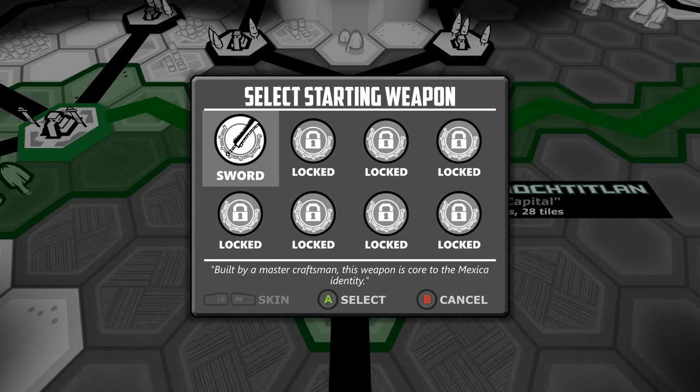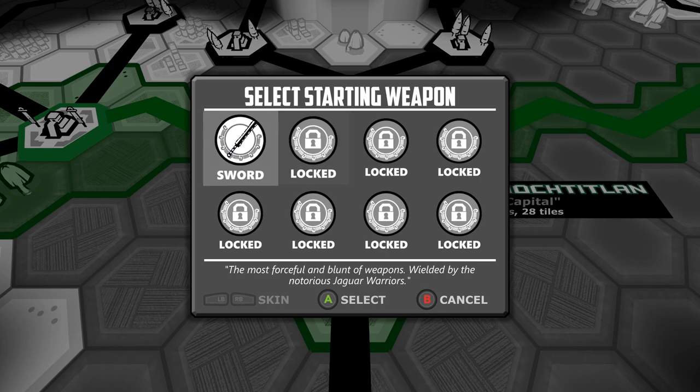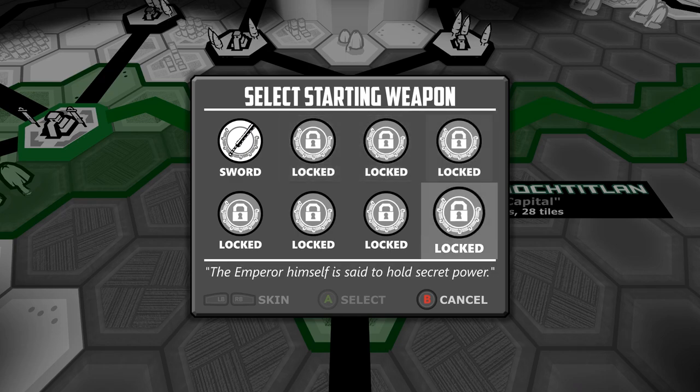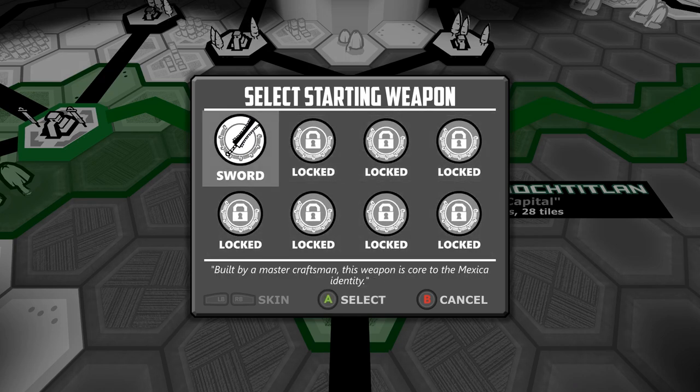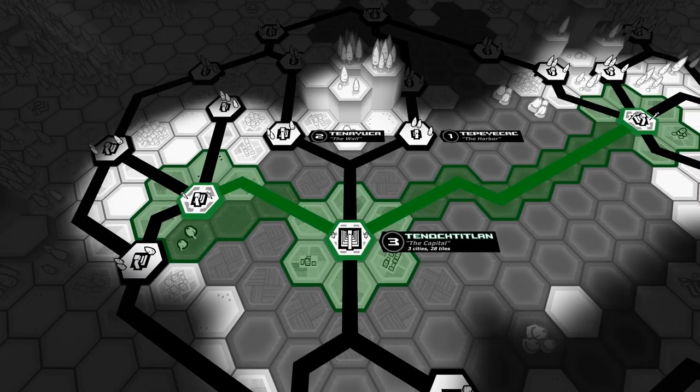We're trying to defend our people against the invading Spanish — trying to defeat them. We do have to survive long enough in order to get to that point. We get a starting weapon here, and as you unlock new playthroughs, you'll unlock new weapons to start with, which do change your playstyle a little bit. So I'm going to go with the sword, because that's all we have available here.